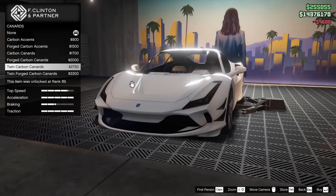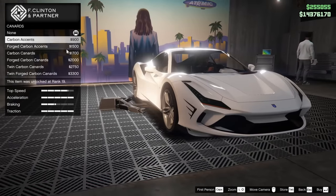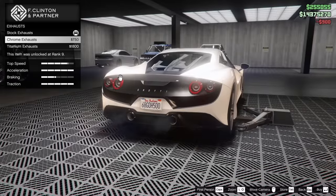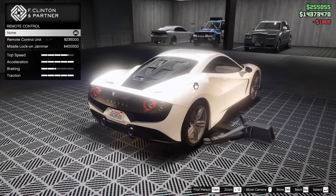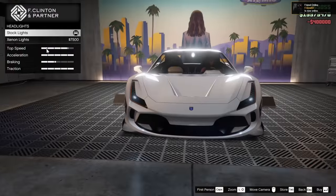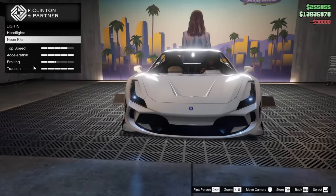For canards, we can add some onto the car. I'm not a big fan, but these carbon accent ones are actually kind of cool, so why not. For the exhaust, we have chrome or titanium — titanium looks sick, we're going for that. Imani Tech: I had a feeling this was going to be an Imani Tech vehicle, very glad it is. Missile lock-on jammer, let's go for it. For the lights, we're going xenon. For the neon kit, let's go all the way up on that as well.